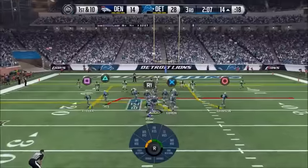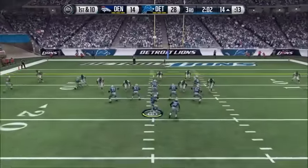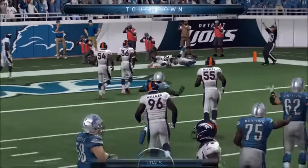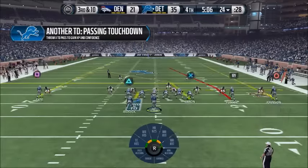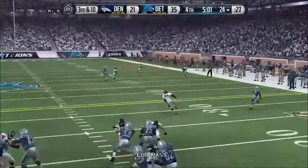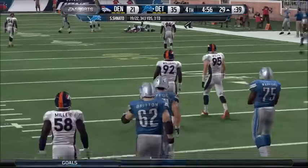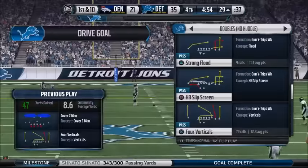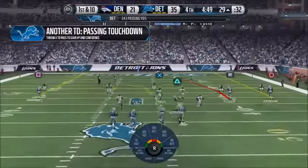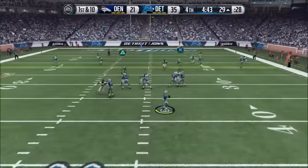A nice throw to Eric Ebron — he has been huge in this series. I love throwing to the tight end, and in this series it definitely benefits because he's my out if Calvin is locked up. I'll say it now: if you guys enjoy this sort of series I'll probably be doing a my player career mode series in Madden 17 along with Madden Ultimate Team series, tips and tricks. If you enjoy stuff like that, definitely subscribe to the channel.